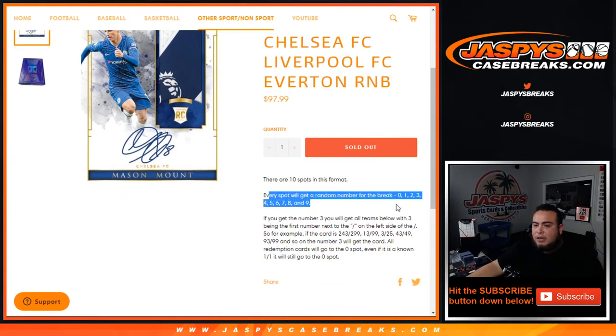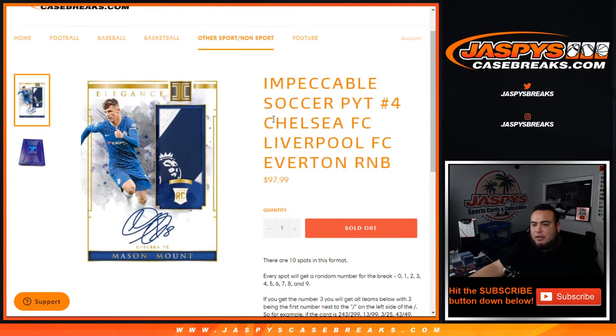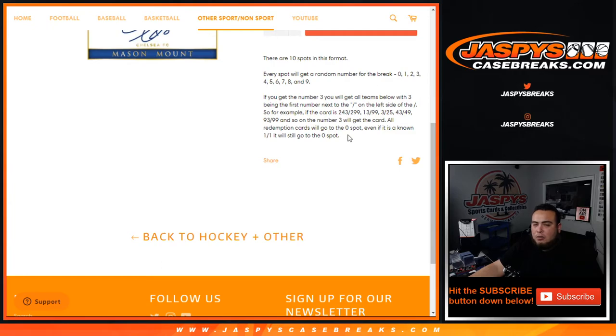Every spot gets a random number from 0 through 9. As an example, if you get number three, you will get all teams where three is the first number next to the dash on the left side of the dash. So for example, if we hit either a Chelsea, Liverpool, or Everton relic auto numbered card and it is 243 out of 299, that'll be your hit.